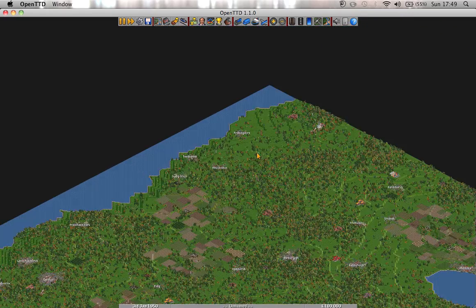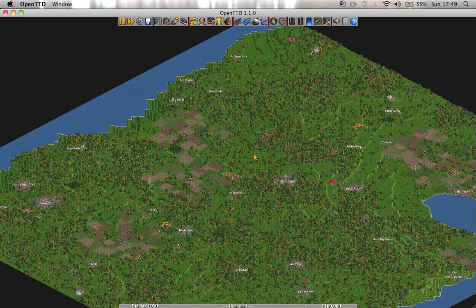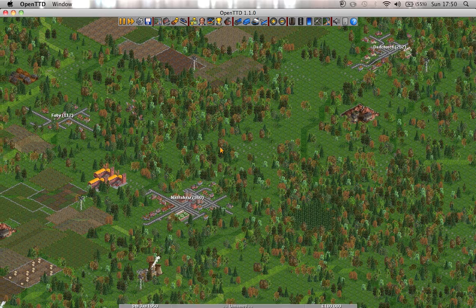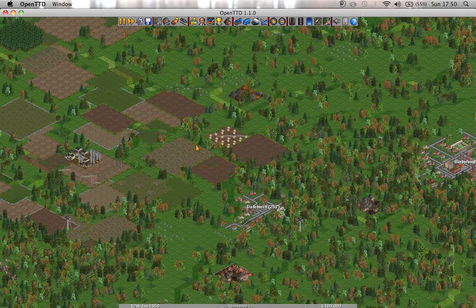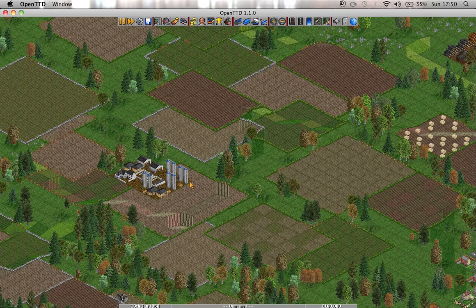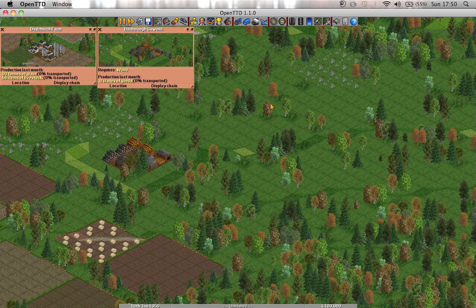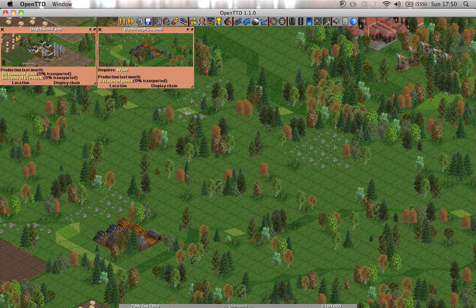Looks nice enough, doesn't it? This is my little map — relatively big, I wouldn't like to walk across it. The aim of the game, like I say, is to pick things up from one place and put them down somewhere else. Each of these little names are towns: Dad Church, Nant Shaw, Barbara — strange names. You get towns where you can pick up people and mail. And you get these little industries — this is a farm, Dad Church Farm. This is a lumber mill. You pick up resources from one place and put them down somewhere else. With the sawmill, if I pick up wood from a forest and bring it to the sawmill, I'll get some money, and that'll create goods which I can take to other places to make a bit more money.